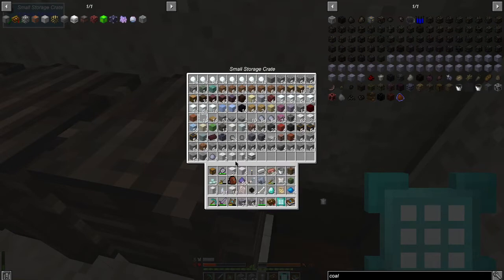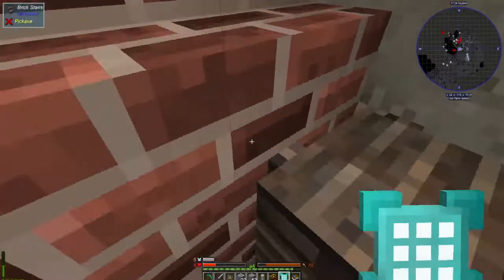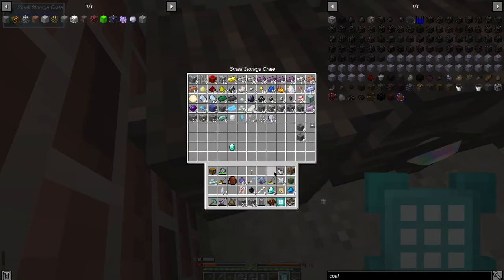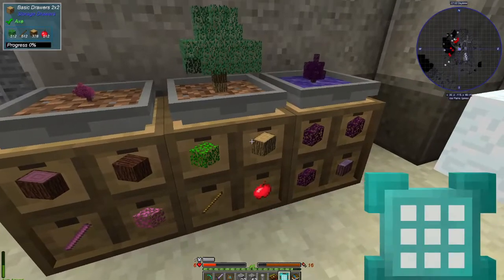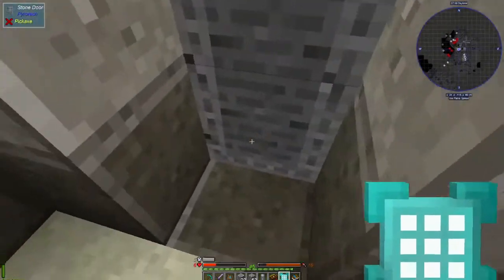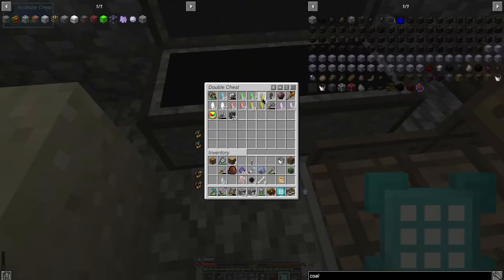Our chests are getting so full. I should keep some marble on me. We need oak wood — one, two, three, four, five — and soul of fire. We have plenty of the other shards so I'm not super worried. We just need one piece of wood.